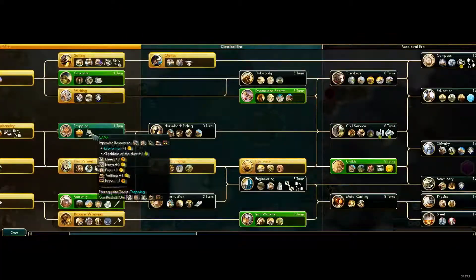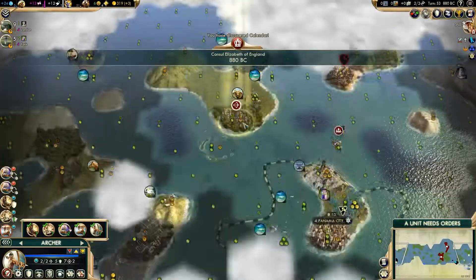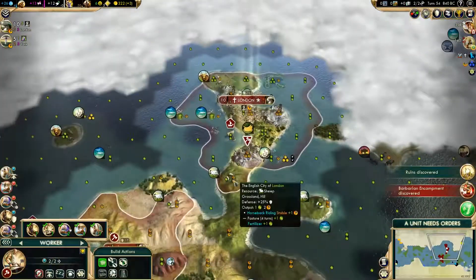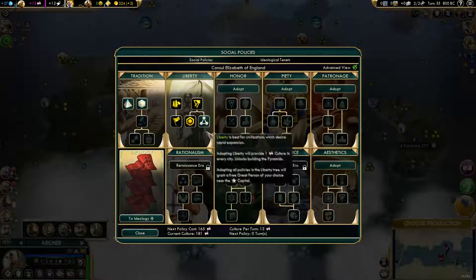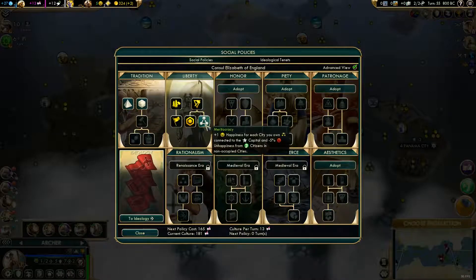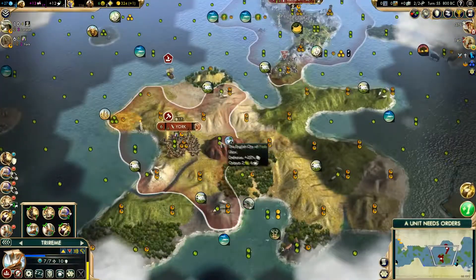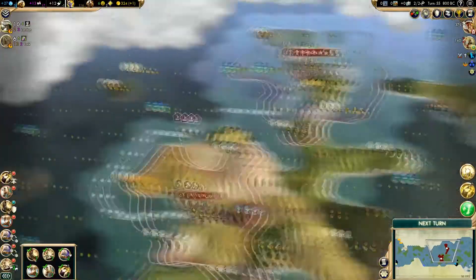I'm not really going for a lot of land-based stuff because it's pretty much useless on this map. What I've been doing is going straight for all the ships — the Galeas and the Caravel — which is basically the power spike we're going to get. That's when we're actually going to take over the Incas. Since this is a dual map, as soon as we take their capital we pretty much win the game.